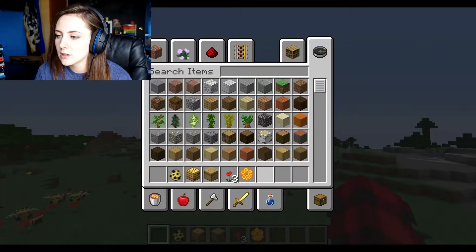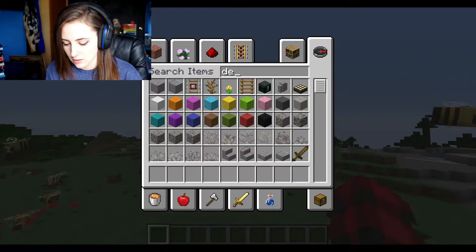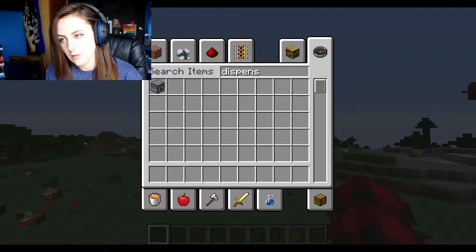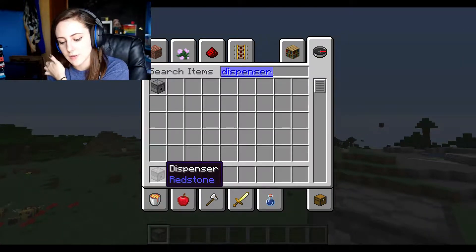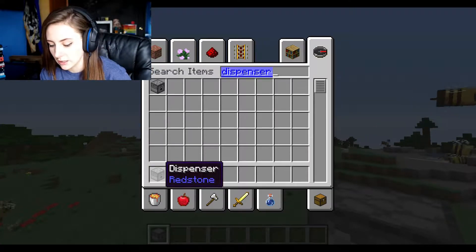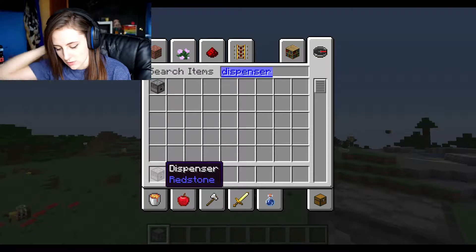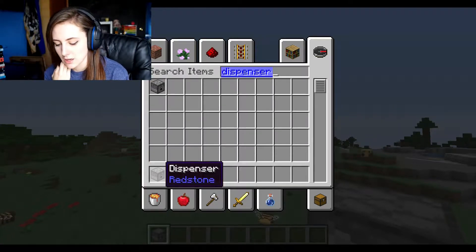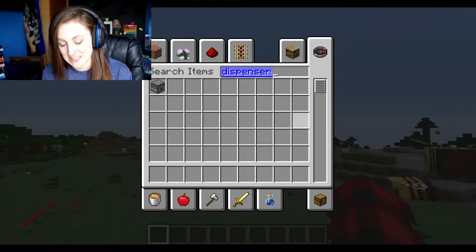Let's do the dispenser thing. It says that dispensers can now fill bottles with water and honey, and dispensers can now shear honeycomb from bee nests and hives. I'm not gonna try that because I don't know redstone at all, but that's really cool.